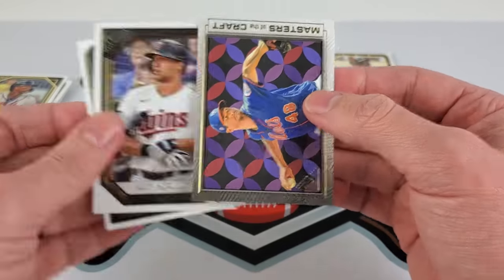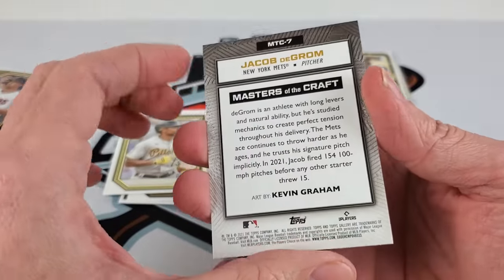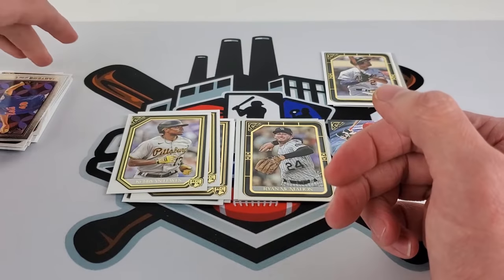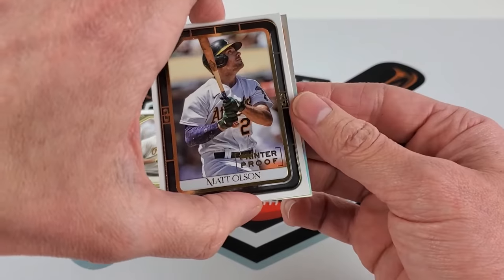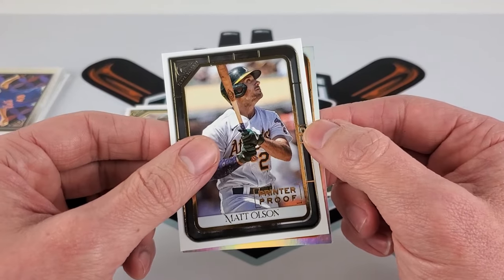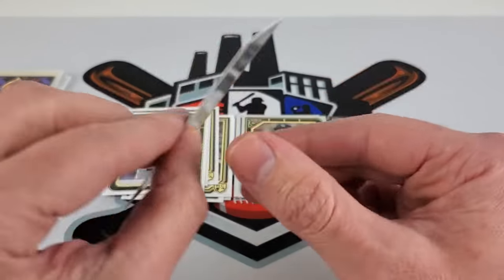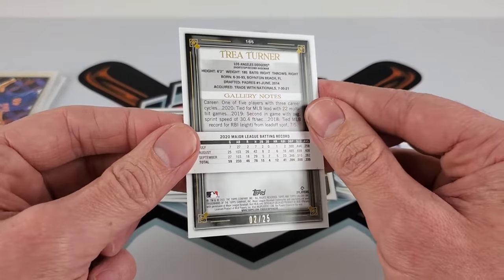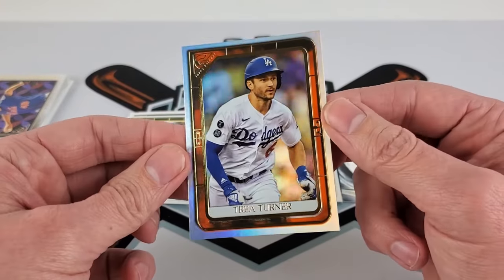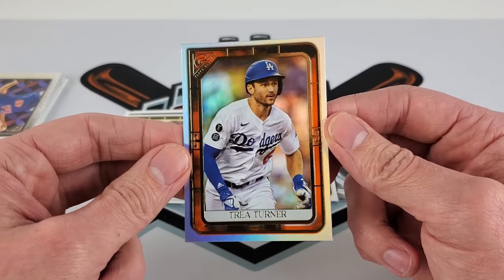Alex Kirilloff — another decent prospect. Jacob deGrom insert. Most likely, depending on the name, this orange rainbow foil will be the highest valued card coming out of this box. Behind the Matt Olsen printer proof, it's going to be a Trey Turner orange — not too excited about that being a Giants fan, but it is numbered out of 25. So someone will enjoy that on the interwebs. Pretty good centered though, a little heavy on the bottom.